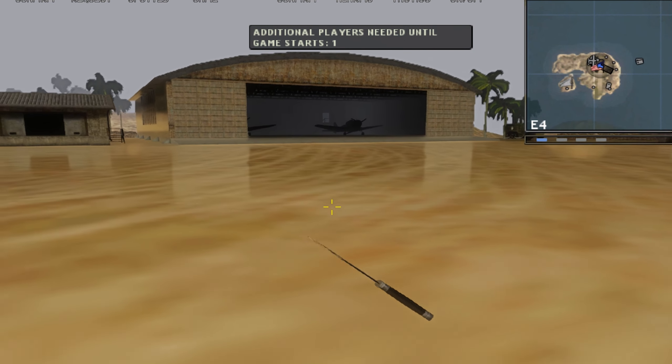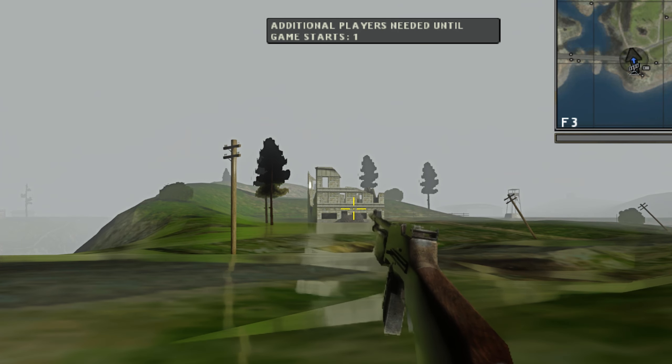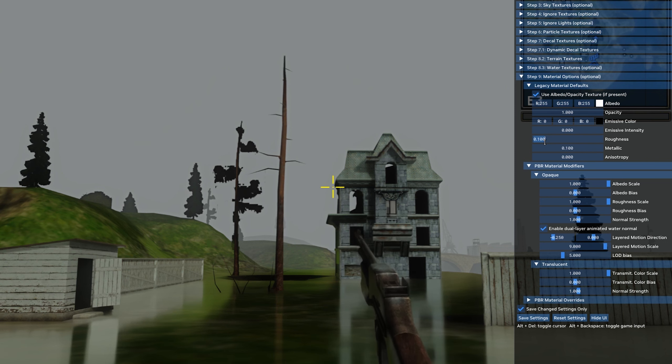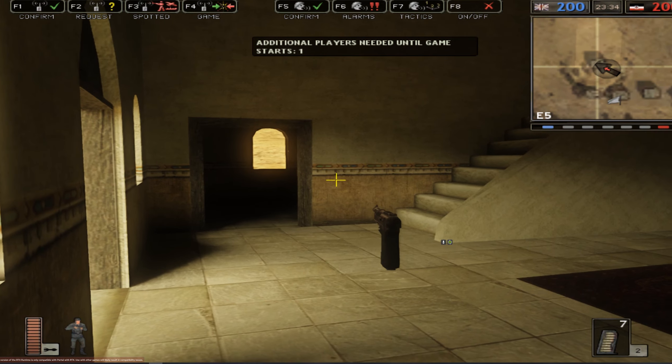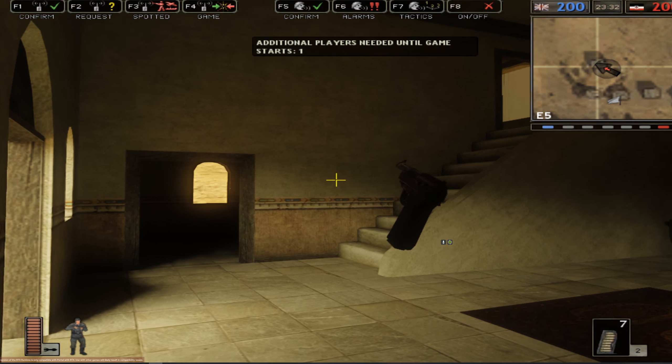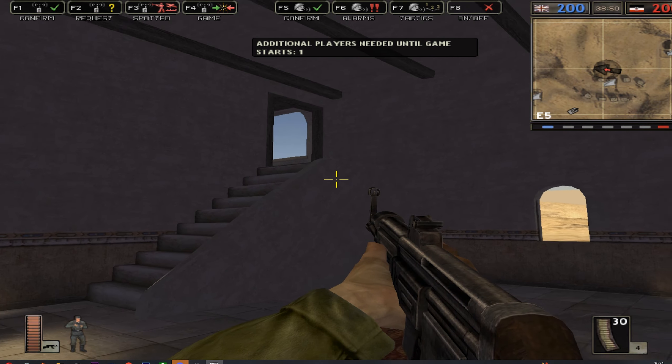Also, because there is no physically based rendering in these old games, some materials might seem a bit weird. But there are a few things we can change, like the roughness cutoff for example. It is all massively a work in progress of course, and for once I did the settings myself instead of getting them from the internet.